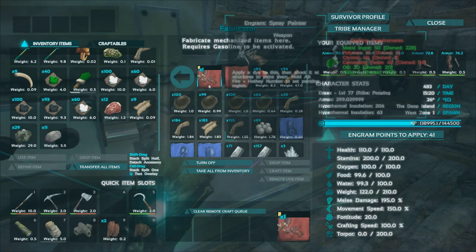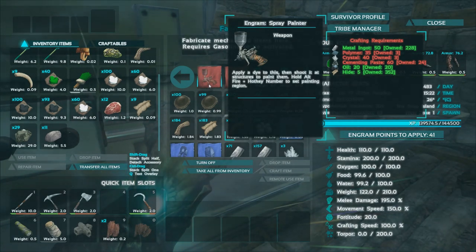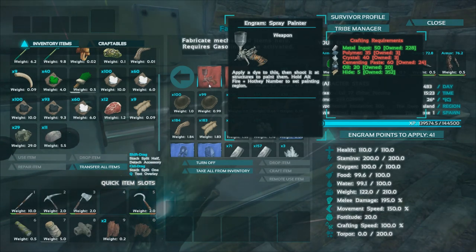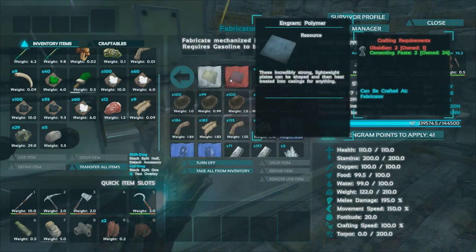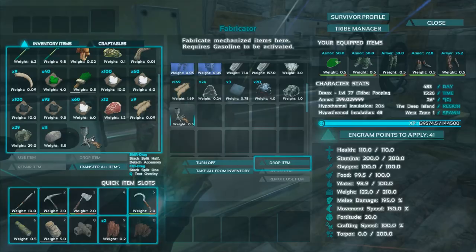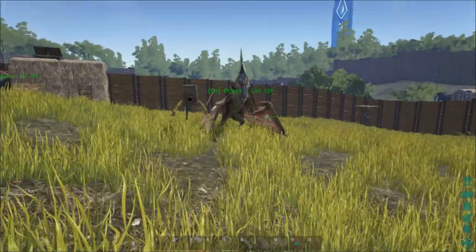We're going to make the spray painter. This thing is really expensive, and I hope somebody has it on their body. But it's 50 metal ingots, 35 polymer, 40 crystals, 60 cementing paste, 20 oil, and 5 hide. And the polymer, if you guys aren't familiar with it, is 2 obsidian and 2 cementing paste. So that stuff is not cheap, but we've got quite a bit to do here now.